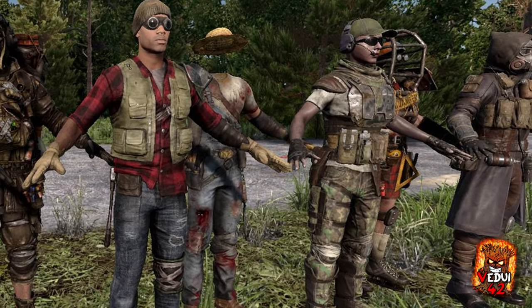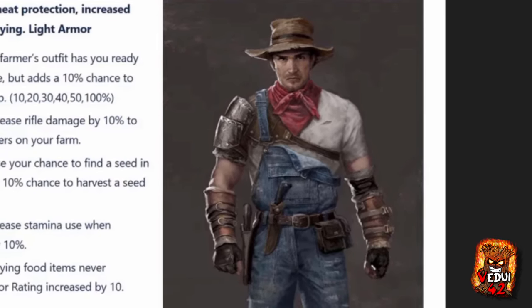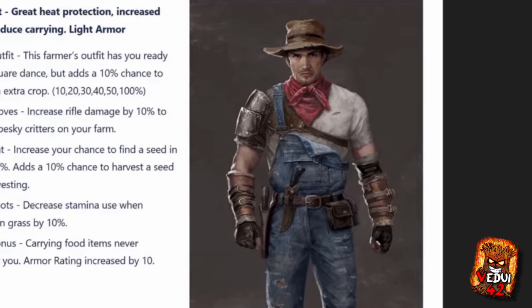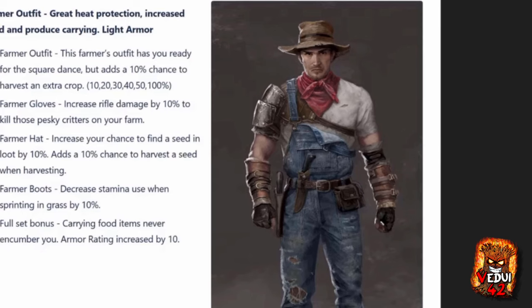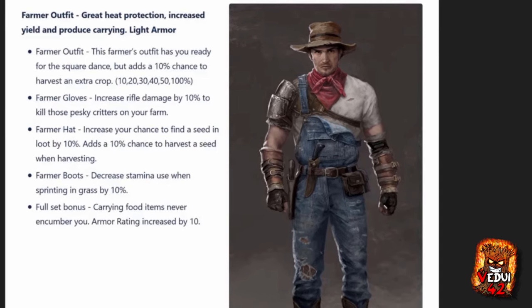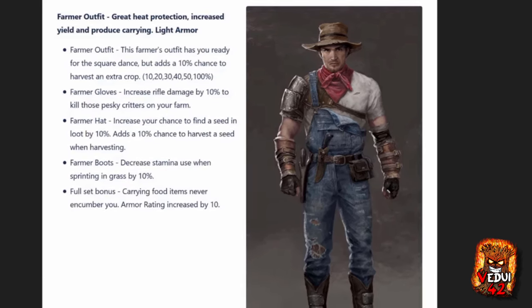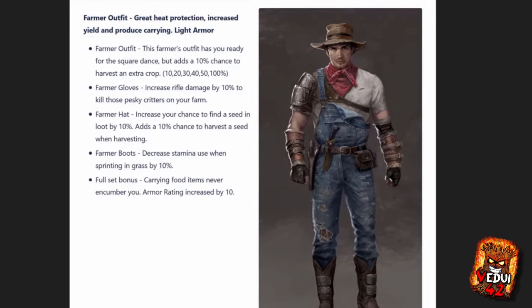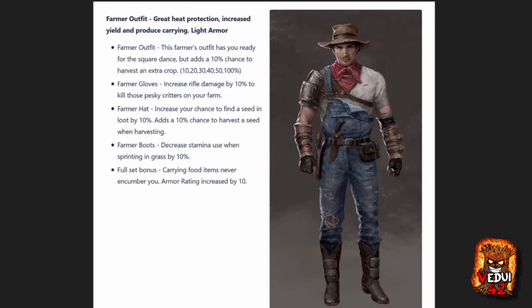But what about the bonuses? Let's listen to Mad Mole. The farmer's outfit body piece will give you a 10% chance to harvest an extra crop. These percentages scale with quality range — a brown one gives you 10%, and orange gives you 20, 30, 40, 50. Legendary will give you a 100% chance to harvest that extra crop. Throughout the document, any time there's 10%, that means 1, 2, 3, 4, and 5%, and legendary is always twice as good as blue or purple. These aren't final — just initial thoughts.